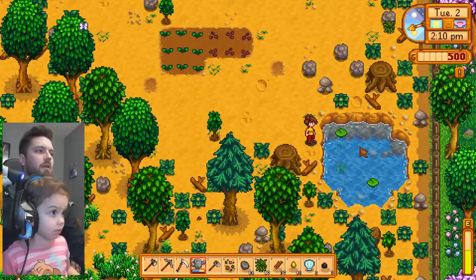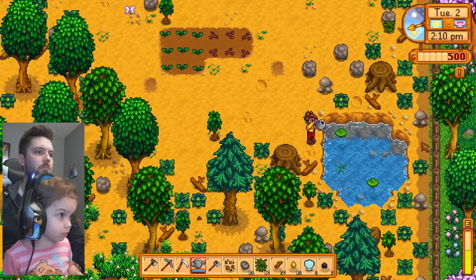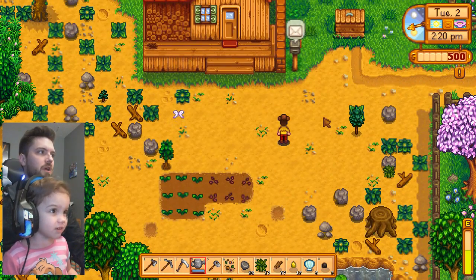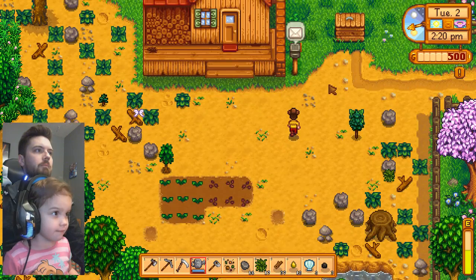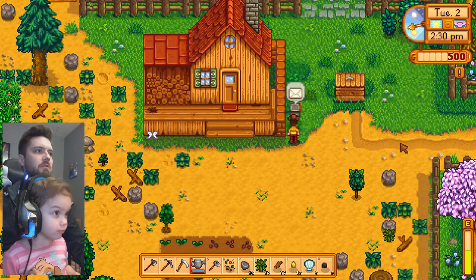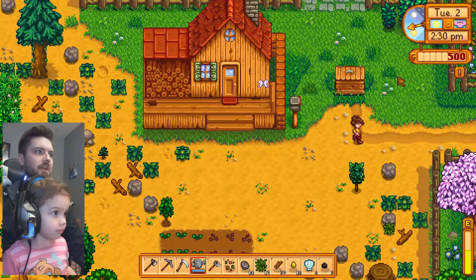We're going to come down here to the water and press the blue button to fill up our watering pot — or water jug. Let's fish! Well, we don't have a fishing rod yet. Let's go see what we can do. Oh look, we have some mail. You see this? There's a little letter there. Can you press the green button to get the mail?